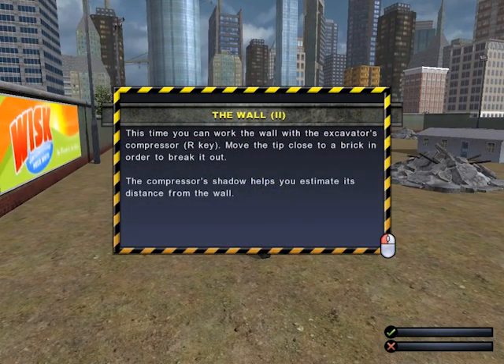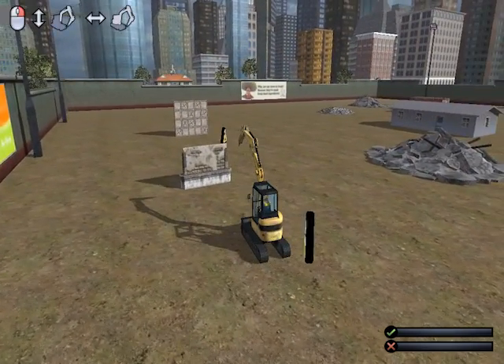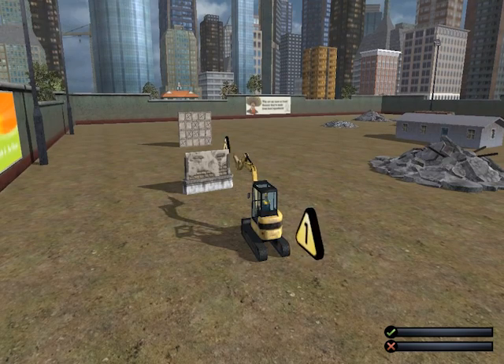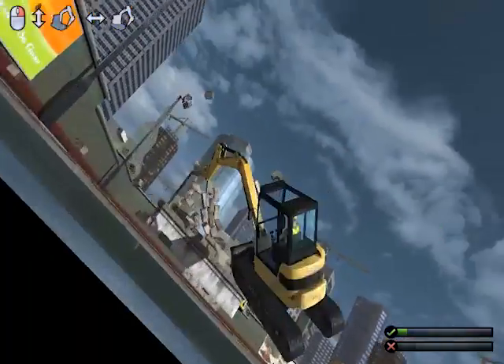This time you can work the wall with the excavator's compressor. R key — move the tip close to the brick in order to break it. The compressor's shadow helps you estimate the distance from the wall. There we go. I don't think that's how you use this, but I'm curious. Oh goodness — I just tipped this whole machine.